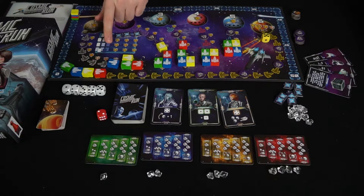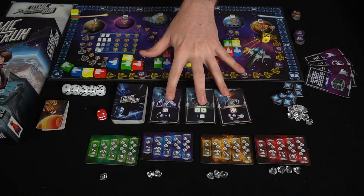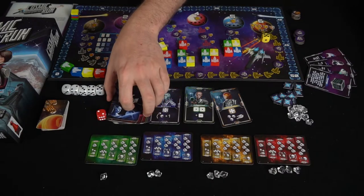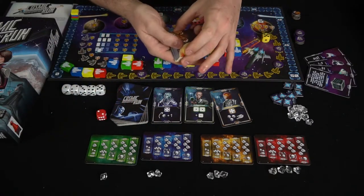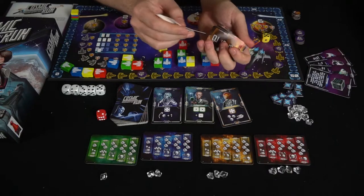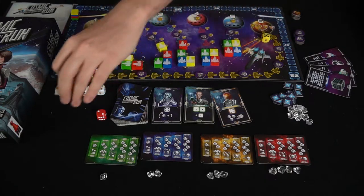The tech card requirements include a pair, three of a kind, three different types, and all five different types — pretty simple and straightforward. For setup, put three tech cards out, shuffle the deck, and note that each card has a different backing so you have an idea of what's coming next. Set up the asteroid deck — the first six or so cards are red, and the rest are either misses or hits, which you shuffle randomly. You add three misses per player into the deck.